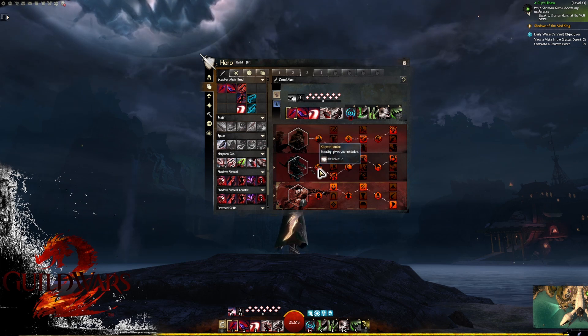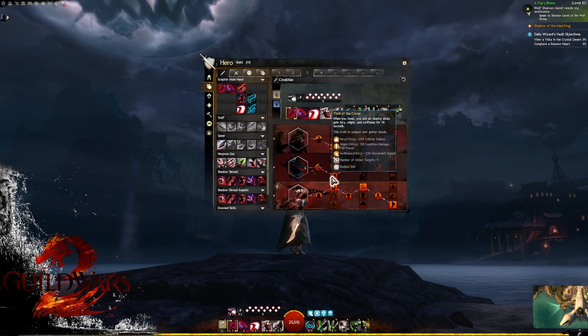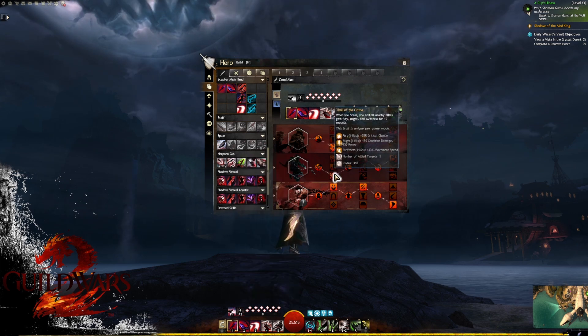Specialization two is Trickery. Minor trait one is Kleptomaniac — we gain initiative when stealing, which is our F1 skill. In column one, most people like to take Thrill of the Crime: when you use your F1 siphon/steal ability, you'll produce fury, five stacks of might, and swiftness for your party.